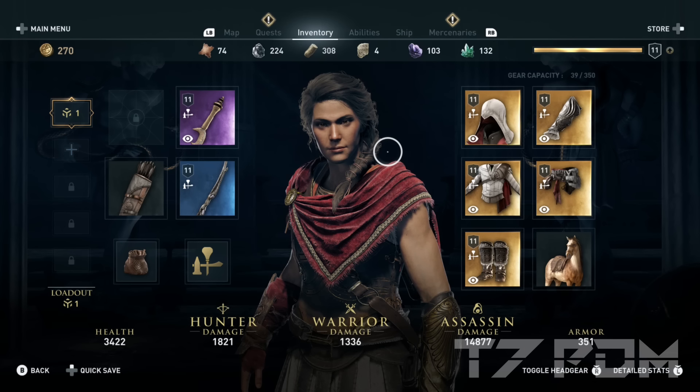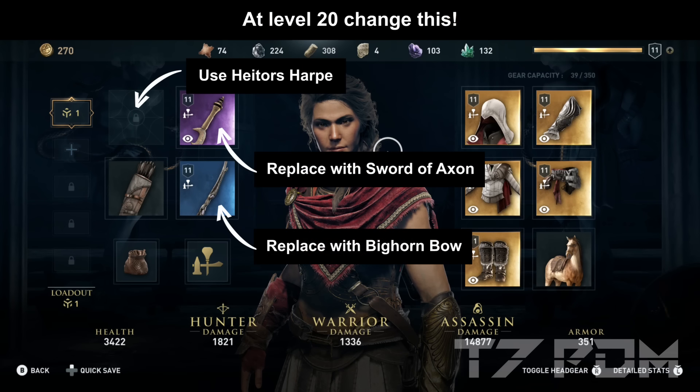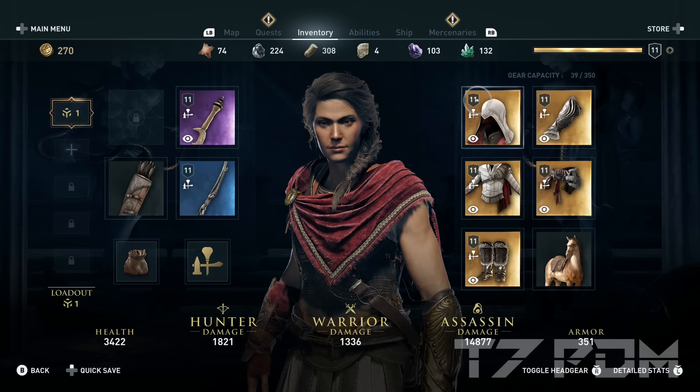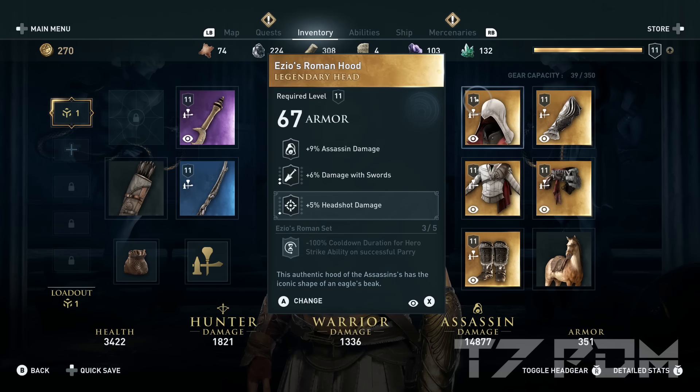It is very important that you won't play with these weapons forever. At around level 20, you should definitely equip the Bickern bow, use Hater's Hyper and the Sword of Axon — the level 22 builds show you exactly how to get these new, better weapons and also how to unlock much more powerful new engravings. For the headgear, we will pick Ezio's Roman Hood, because it is the only hood that has damage resorts which is unlocked for free at the start of the game. It also has Assassin damage, and here we should engrave another 5% headshot damage to further boost your range damage.